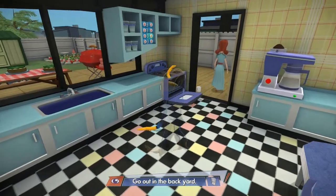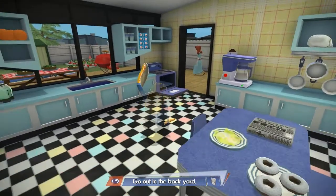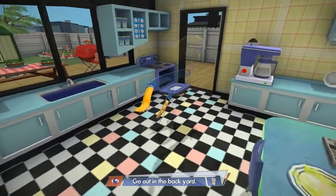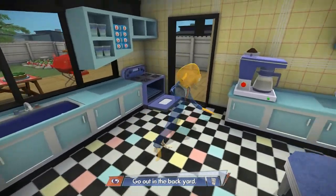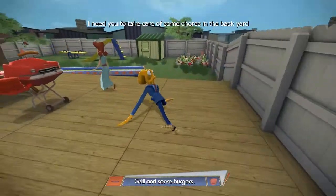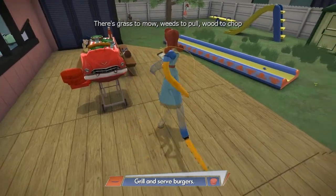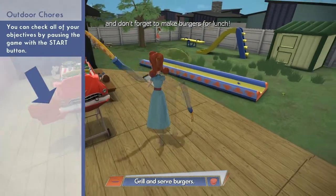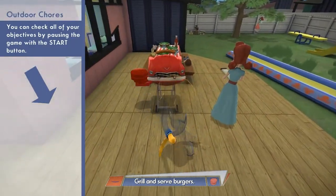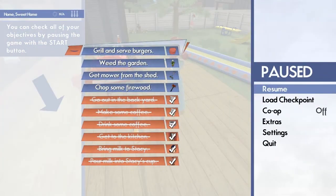What is this? Fish? How dare you! Live in this house! You're taking my fish! I need you to take care of some chores in the backyard while I get some work done. You can check all your objectives by pausing the game and pressing the start button.